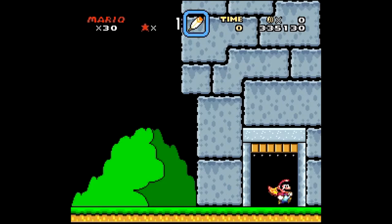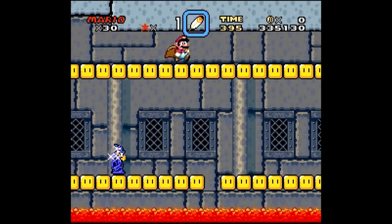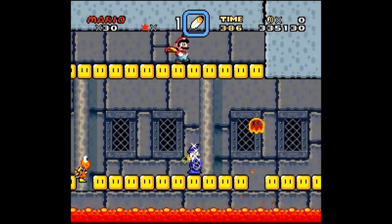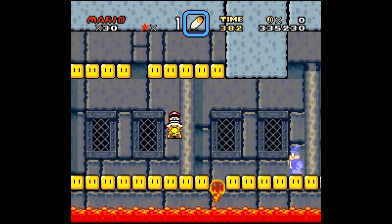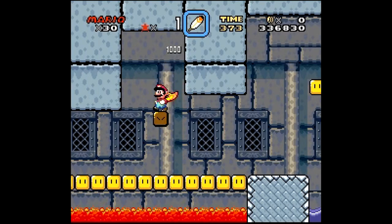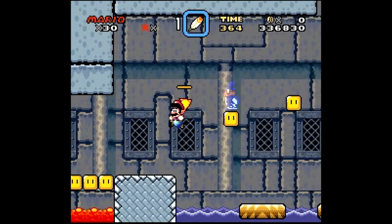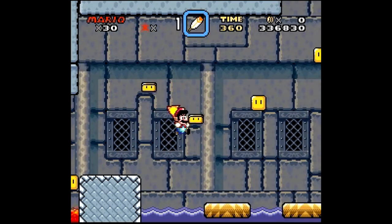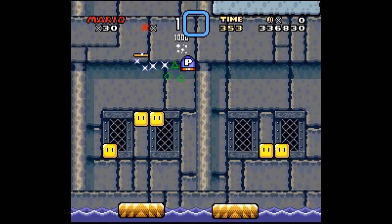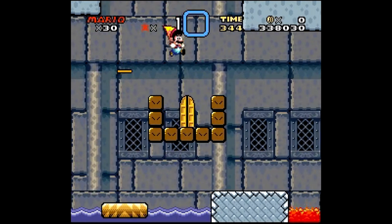Let's go beat Lemmy and see who is the actual owner of the castle, since I said he had a hostage. This stage will introduce Kamek — a magic koopa — and the magic koopa will transform blocks into enemies, coins, twisters, and other objects. You can defeat the magic koopa, and you can also escape that first part by spin jumping, then you'll have to spin jump your entire way through because there's no safe place.